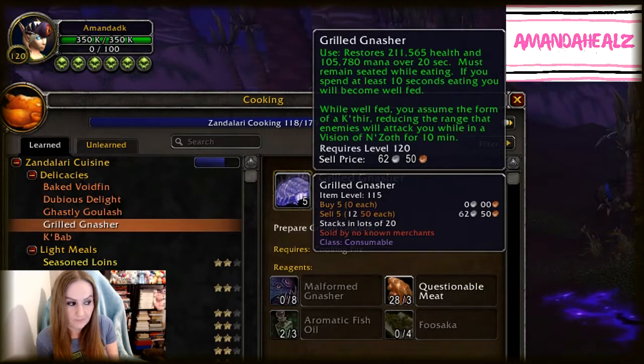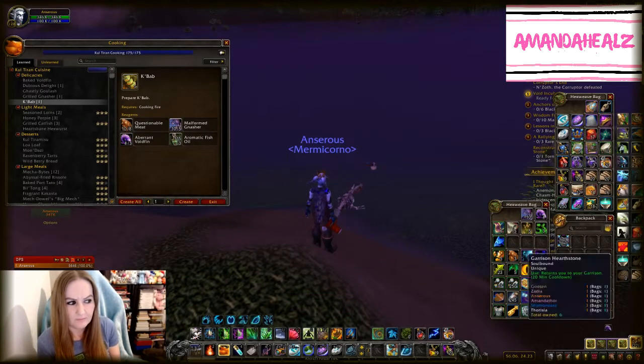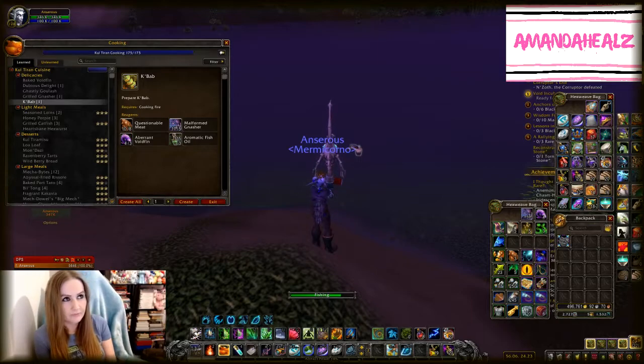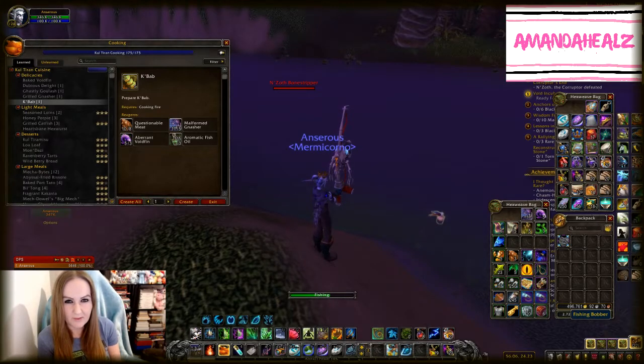Have a look at the recipes and see what might be best for your horrific visions. There's one that restores sanity with a couple of minutes cooldown, so you might be able to use it once or twice per run. There's one that reduces the range enemies detect you, one that reduces incoming crowd control by 20%, and another that restores one percent of maximum health every two seconds.